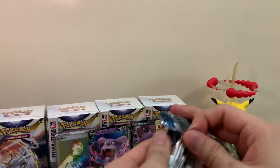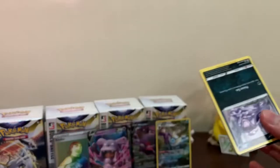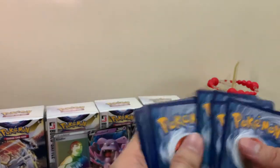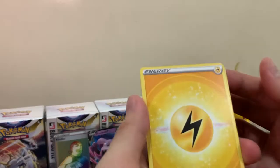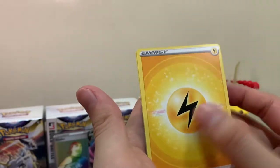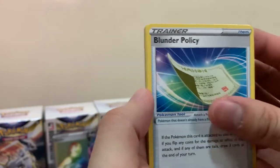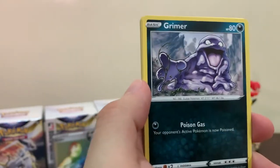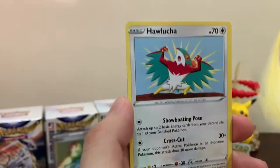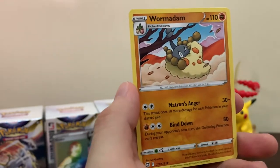Since I started opening Brilliant Stars packs I have not pulled even the Charizard V - I did pull the alt art but not the V itself. Oh - was that an error? Yeah, a little smudge on the energy. We got Patrat, Blunderpolis, Luxray, Grimer, Clefairy, Bidoof, Lucha reverse, Grovyle, and just a Wormadam. I remember our first booster box - Wormadams were coming left and right!